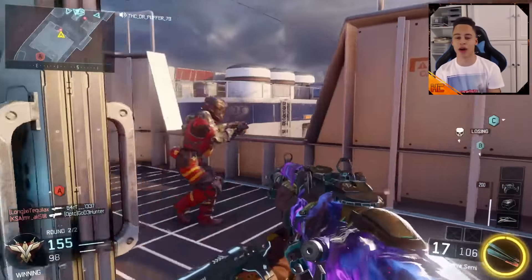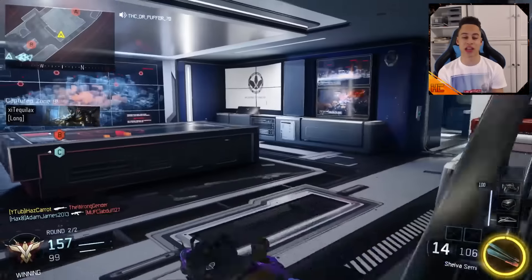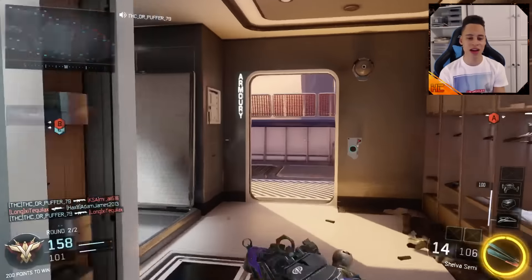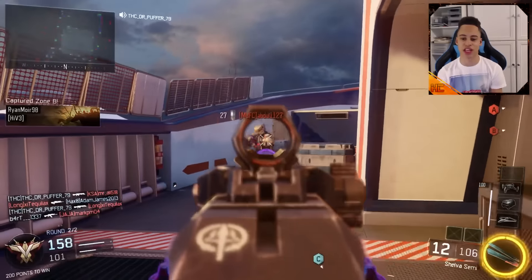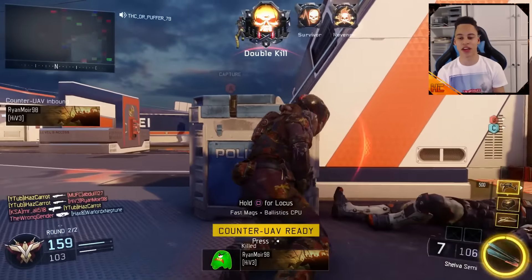The Grip and High Caliber round out the build. High Caliber just makes it a one-shot headshot all the time — you probably can get that without it, but it's there just in case; you could swap it out for a perk. And Grip just helps the accuracy because the Shiva has a bit more recoil than the MX Grand.